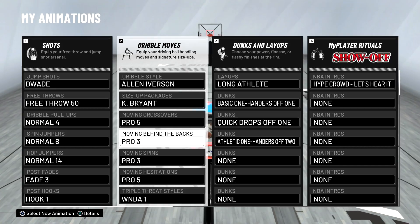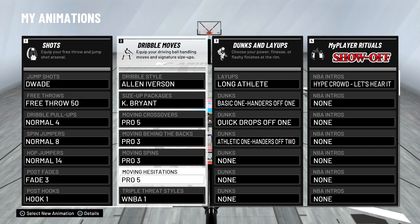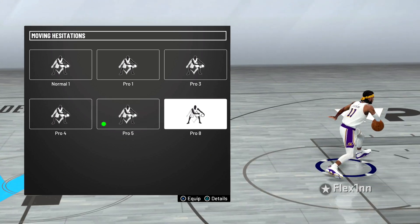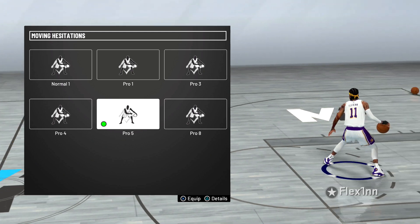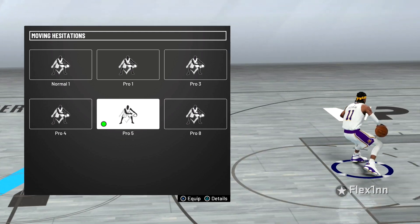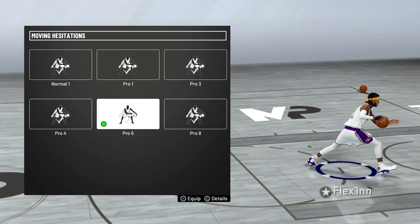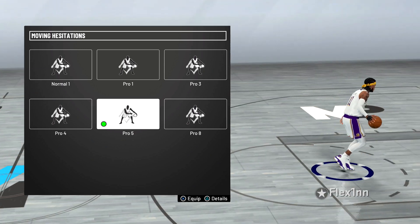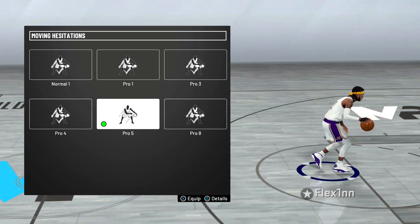Moving crossover, I have Pro 5. Pro 3 behind the back. Moving spin, Pro 3. Hesitation, Pro 5 — and this hesitation is mean. A lot of people use Pro 8 or Pro 3, but I use Pro 5 because the speed boost you get out of it, especially if you're trying to fade, is insane. You take off so fast the guy guarding you can't keep up. All you've got to do is go to the corner and shoot a fade. That's the main reason why I use this hesitation — it's fast and nobody can keep up with it.